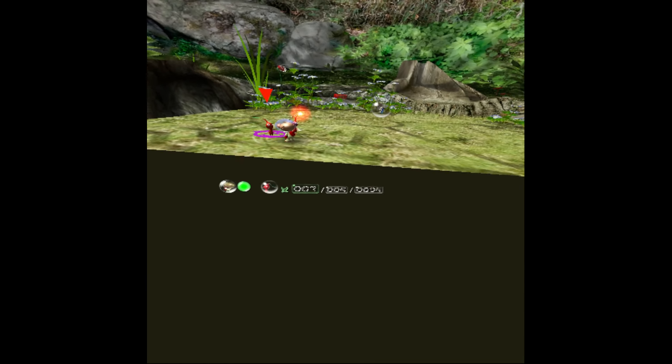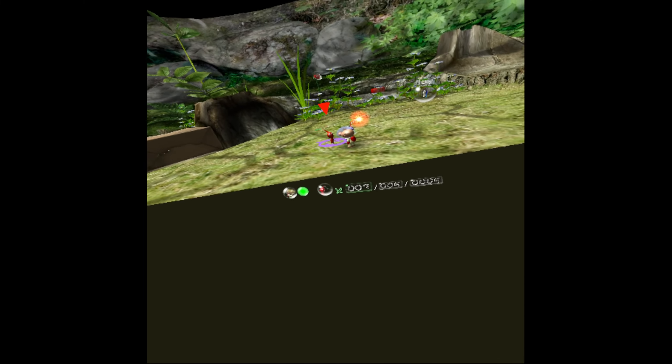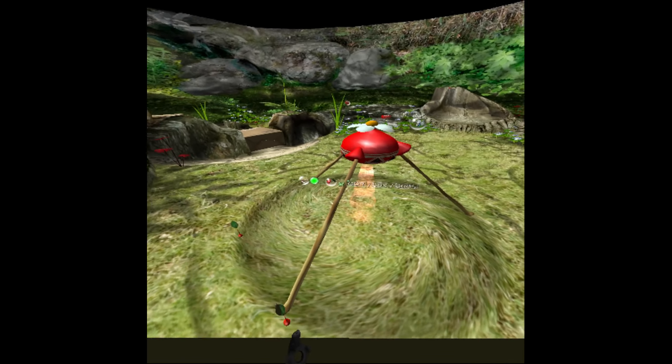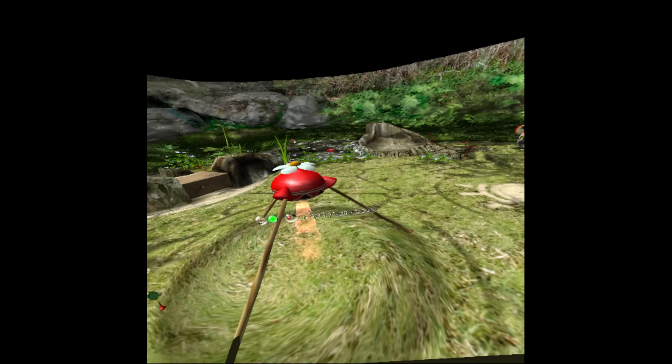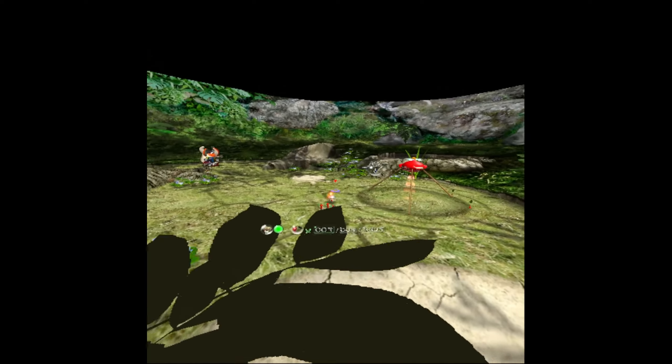That's why first-person mode doesn't actually work in Pikmin 1 - as far as I've been able to tell, there's no way to disable this, so everything in your immediate vicinity would kind of look like this. But it does work in Pikmin 2, and I'll make a separate video on that.